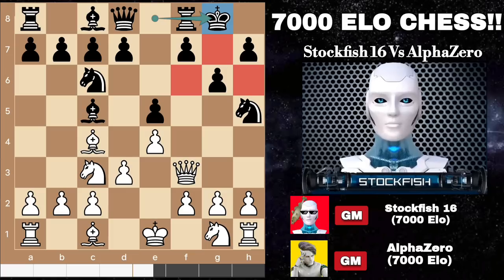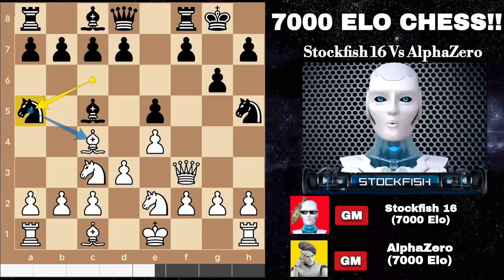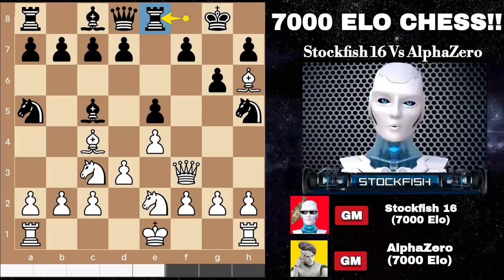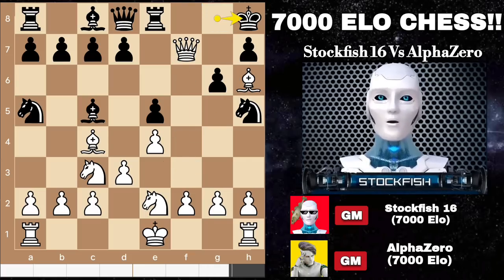His strategy is to play Kg7 then f5 in the future if desirable. Nd4 is coming so I played Ne2, Na5 to target the important bishop. I plant a tactic with Bh6 — if you try to save the rook, let's say Re8, then we will capture the pawn on f7, Kh8 then g4.